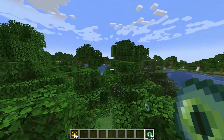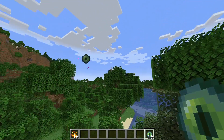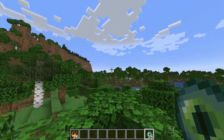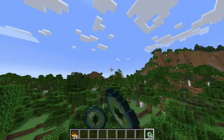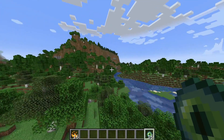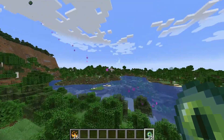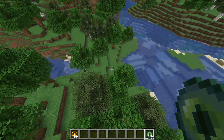Now follow the Eye of Ender until it reaches one point where it will go underground. As you can see, it is going in this direction. Sometimes it will break, so make as many as you can. As you can see, it is still going in this direction.